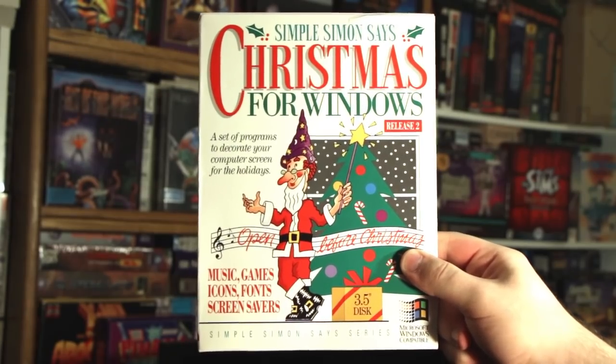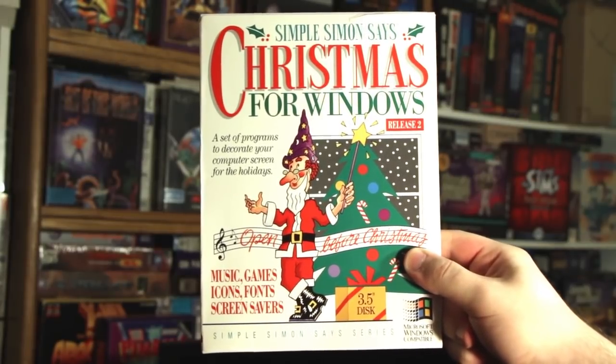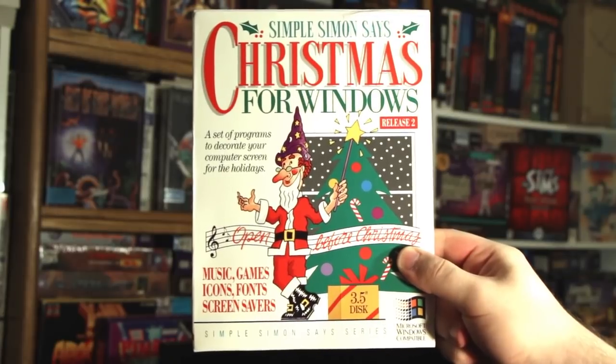I know my show is called Lazy Game Reviews, but I don't always review games here. Which I guess means that's a lack of foresight on my part, and I should not have done that, but it's too late. Sometimes I just want to take a look at something that's a thing. And today I definitely have a thing. Simple Simon Says Christmas for Windows! Developed by Sygenex Incorporated and published by TDA Help in 1993.